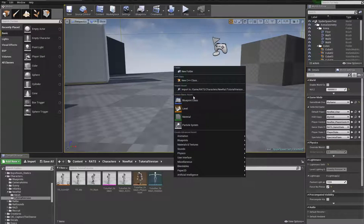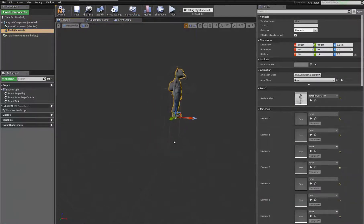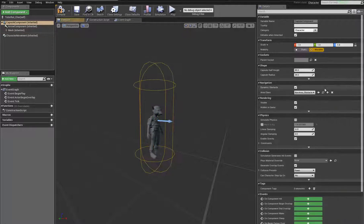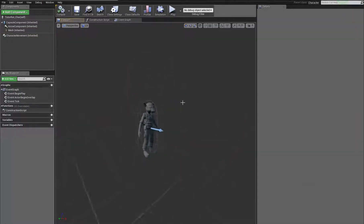Let's make a character. I'll make a blueprint class, pick character, and this will be TutorRat Character. We'll set this up fairly quickly — pick up a mesh here and go TutorRat SK Mesh. He's obviously going to need to come down. Let's take a look at the capsule — as a random guess, 42.5 by 20, and let's try negative 44.5. That happens to be exactly where you're supposed to go — everything's supposed to be set up perfectly. With that, we'll go into the event graph.